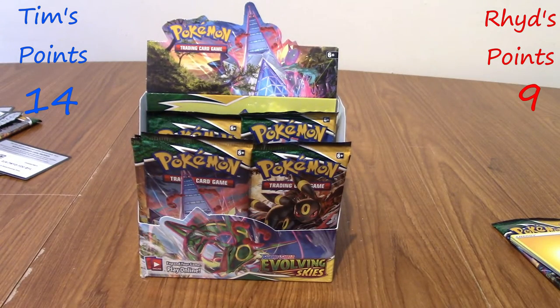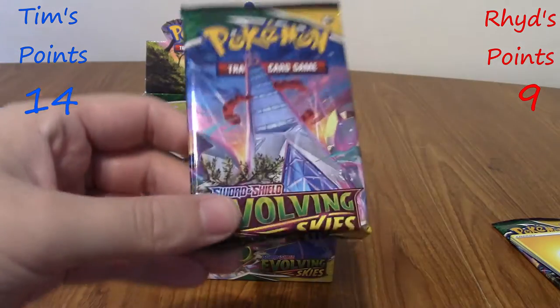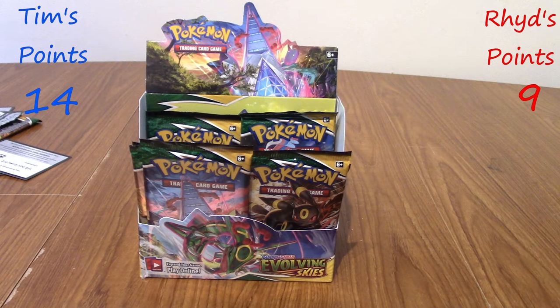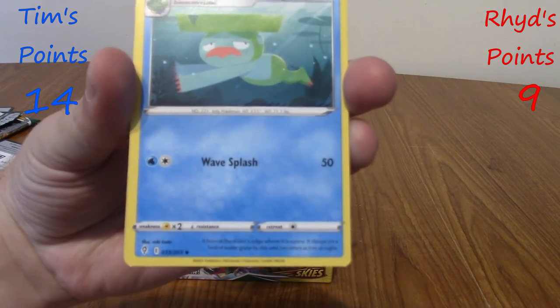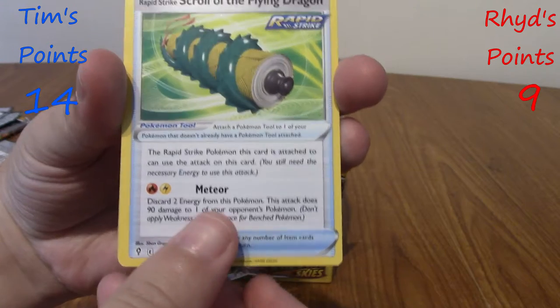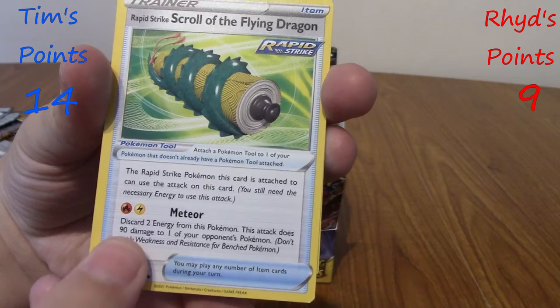Tim has 14, I have 9. I'd like someone to pull another Eeveelution by the end of this. We've got a Steel Energy, Single Strike Vigoroth again, Blipbug, Rapid Strike Scroll of the Flying Dragon — that's a different one from Dragon's Claw. Tentacool, Pikachu, Lilipup, Bagon, reverse Drowzee.